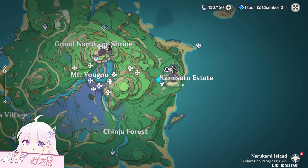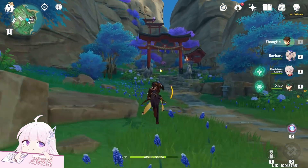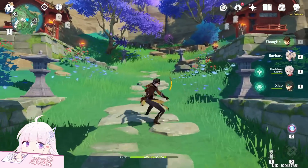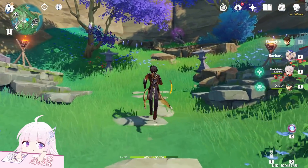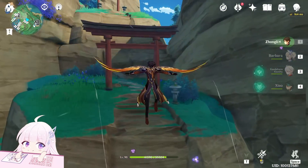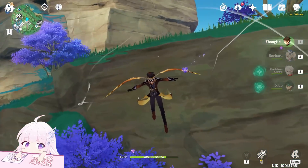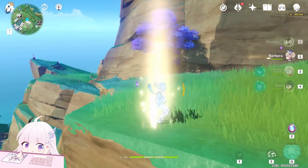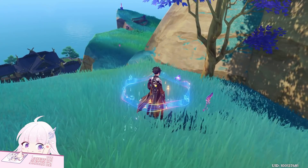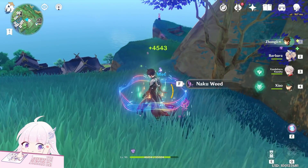Anyways, teleport to Kamisato Estate and from here just go here. You can collect those two when you collect the Sakura Thatch as well, because it's basically on the same route. I advise you to use a double Anemo squad and someone with long legs so you can run faster.